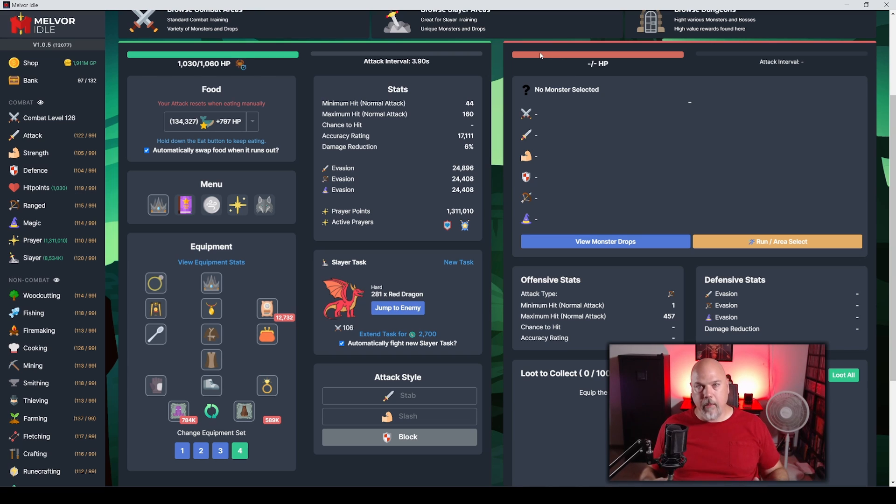Every time I got him close to dying, he'd start healing back up and wouldn't stop. He has like a 30% chance to use the healing thing, but he'd hit it time after time and just keep healing. I could not get enough DPS to counteract his healing. Then my stacks would hit 50 and he'd start hammering me, I'd have to hold my health bar down, and it just wouldn't go.